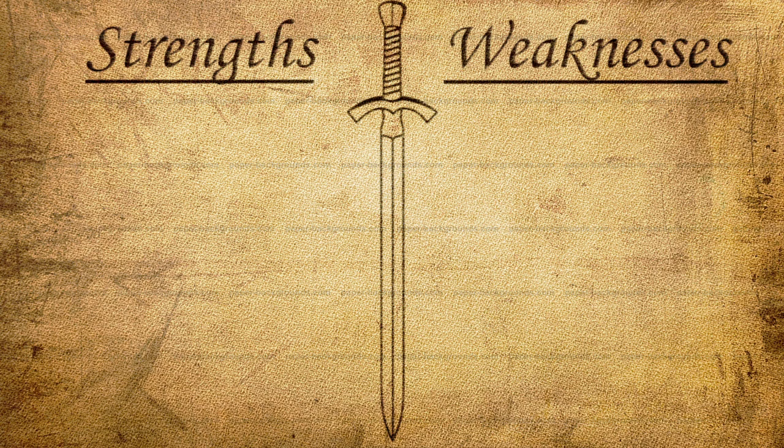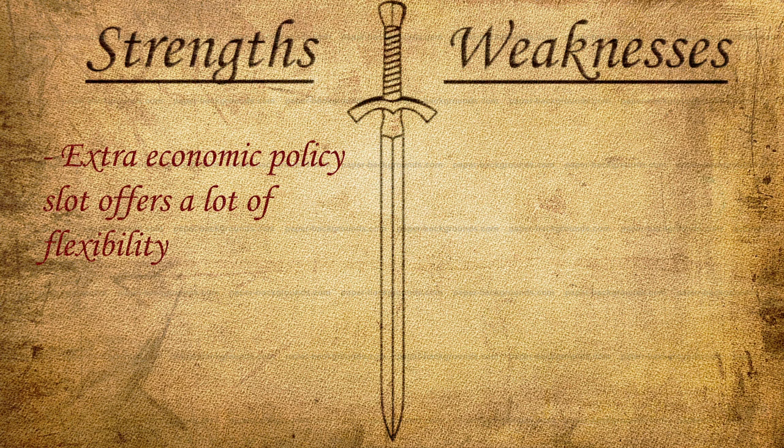Let's talk about some of the strengths and weaknesses of Kublai Khan with either Mongolia or China in the New Frontier Pass. The thing that I think is very strong about Kublai Khan is that extra economic policy card, because that just gives you a ton of flexibility. It's pretty much like you get to pick what the bonus is, so you can tailor it to whatever game you want. If you need extra science, you can get that. If you need extra gold, you can get that. If you need settler production, you can get that — having that extra freedom is something that's very nice to have.